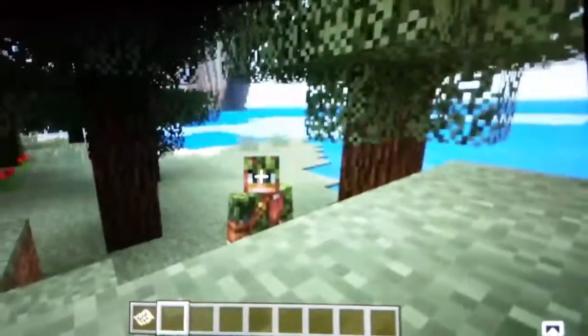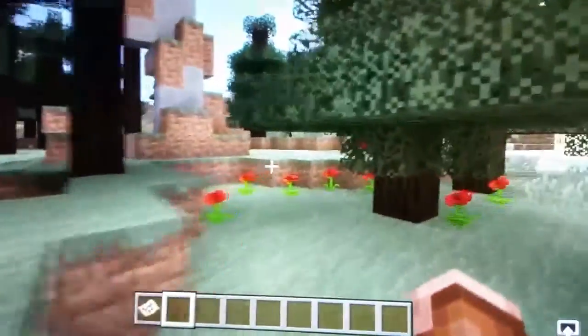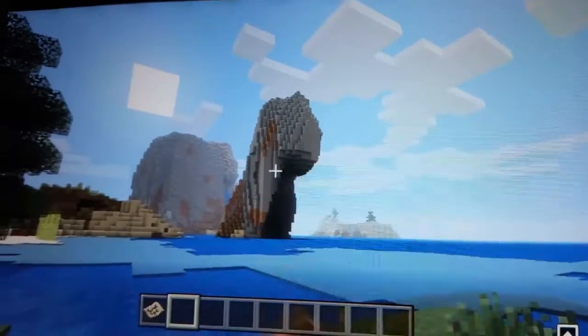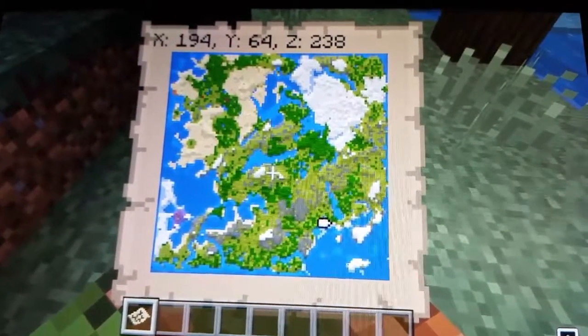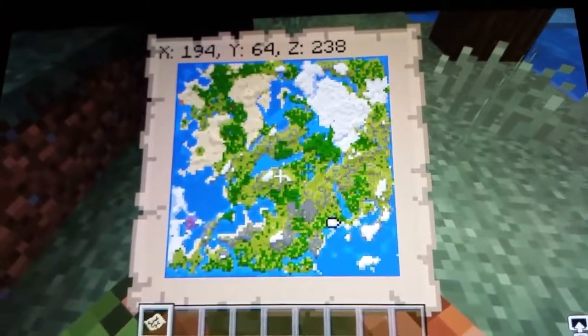Today we're gonna be doing a video about this really cool seed we found in this world. So you spawn around these trees, and then there's a cool mountain over there — just look at its gloriousness. And this is the map; you should spawn here on these coordinates.